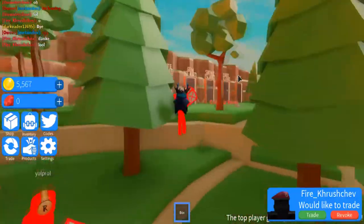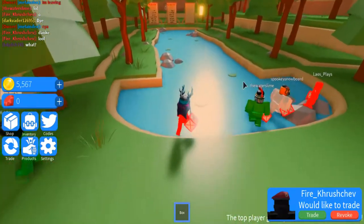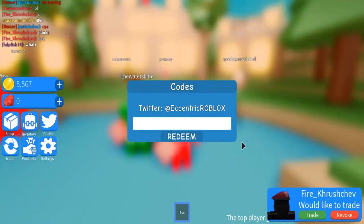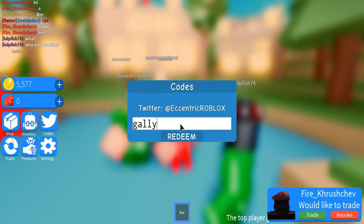But the special thing about this is we got our own code. What is this code? I'll tell you now. Go to the Twinnikos, type in — yes, you can suspect it — Gally, and redeem this code. It's still invalid apparently. It's still an invalid code. Wait, maybe it's without caps.